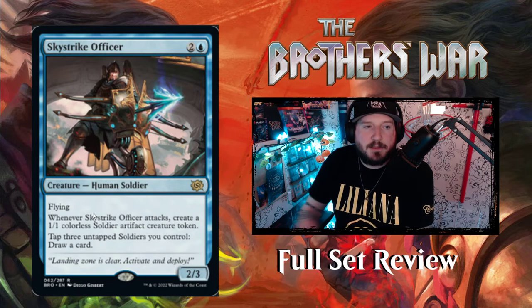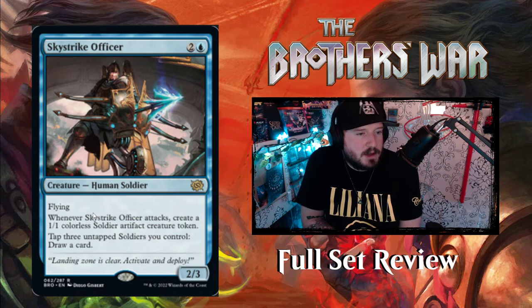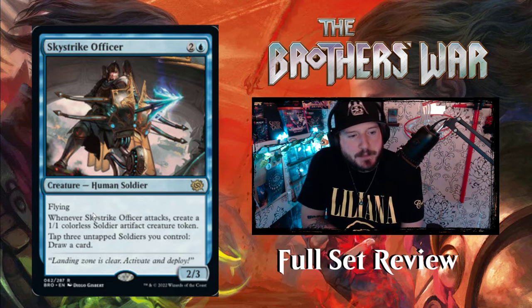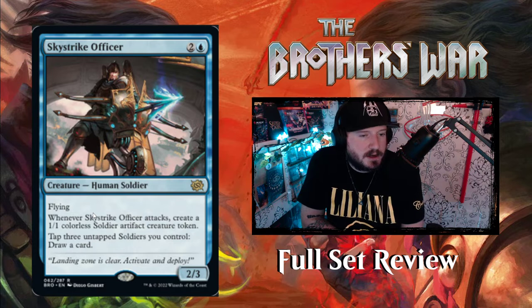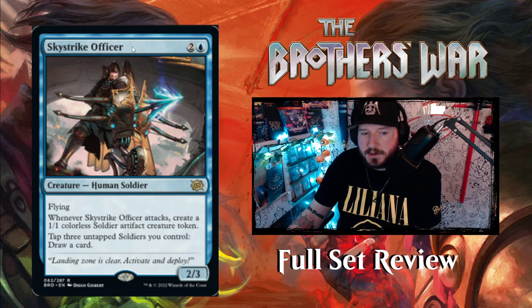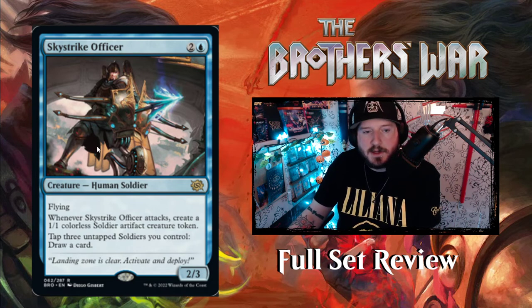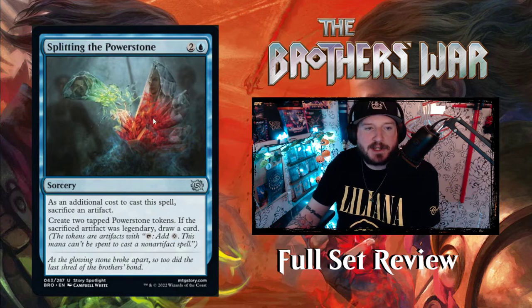Next up we've got Sky Strike Officer — two and a blue for a two-three human soldier creature with flying. This guy's flying. Whenever Sky Strike Officer attacks, create a one-one colorless soldier artifact creature token, and you can tap three untapped soldier tokens you control to draw a card.